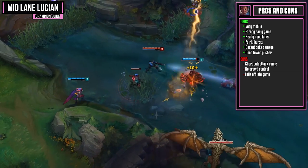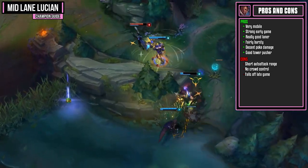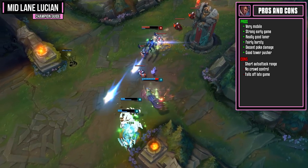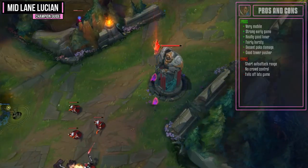He does bring a lot of damage to the table, however when it comes to holding people in place he offers absolutely nothing. For the last con, Lucian does fall off in the late game. There are a lot of AD carries and mid laners out there that will outscale you. But if you use your early game power spike, you should be fine and not even make it to the late game anyway.